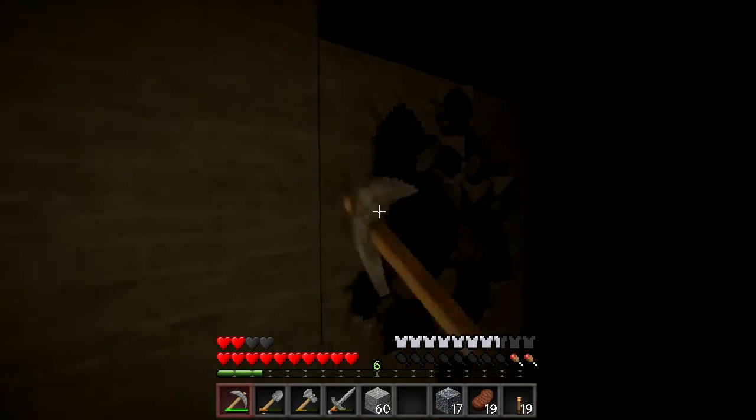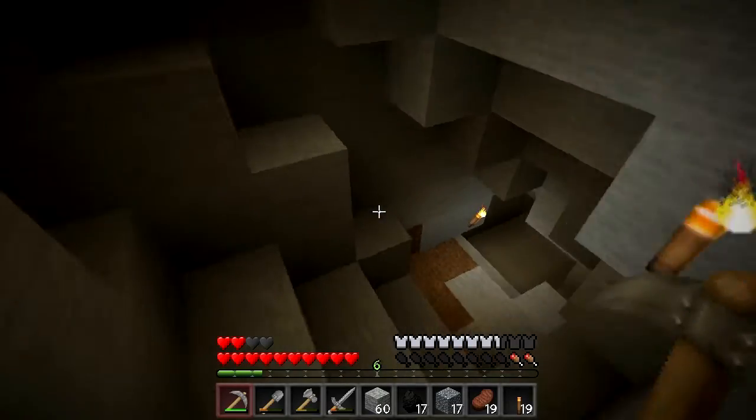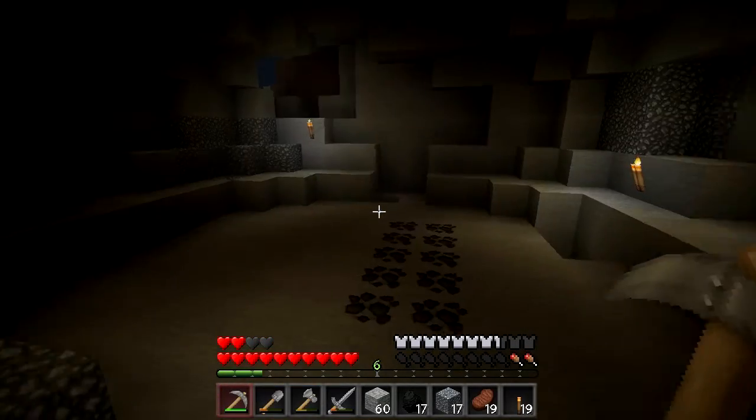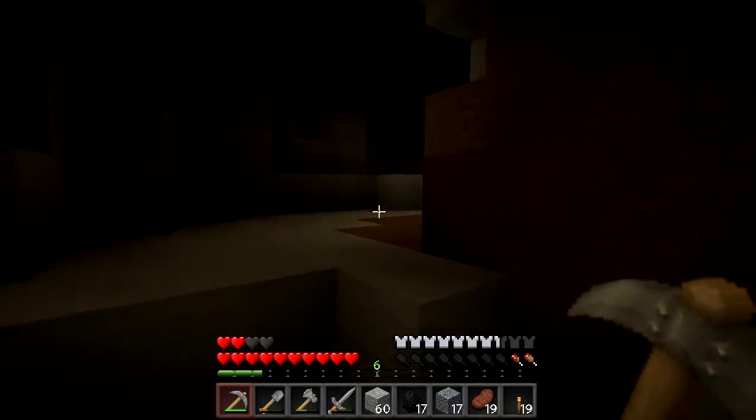There's so much coal down here, man, I swear. There needs to be something else. I'll keep the coal. I need to find some more iron. Oh, I'm still going with the coal. I also made some more iron and stuff. There's some lava down here, some more coal. Ain't that surprising. And yet, some more coal.